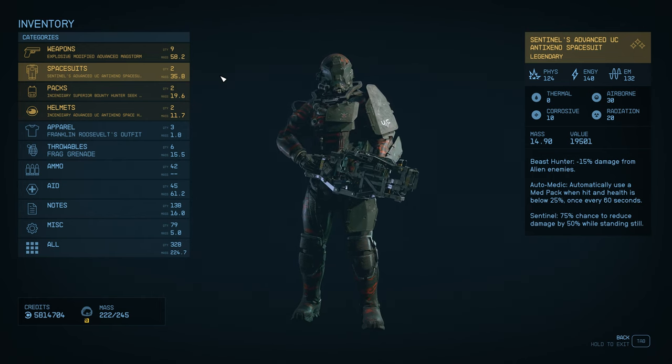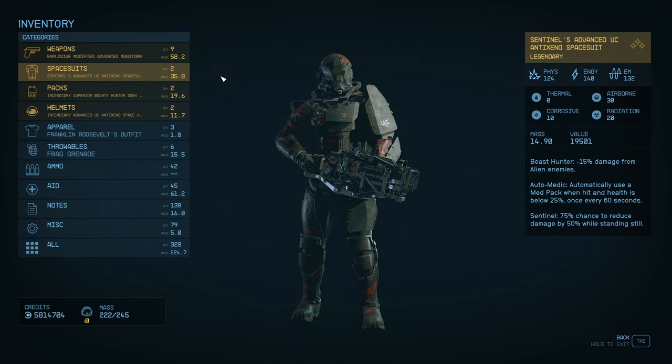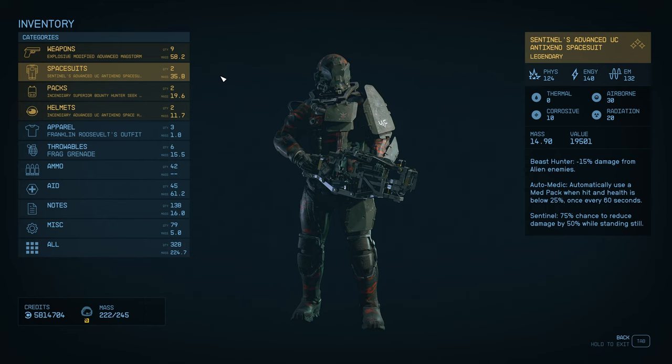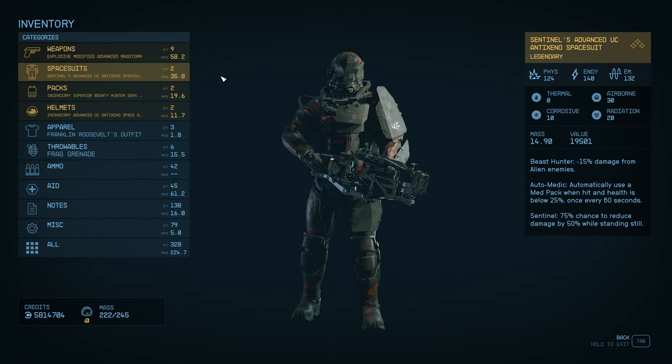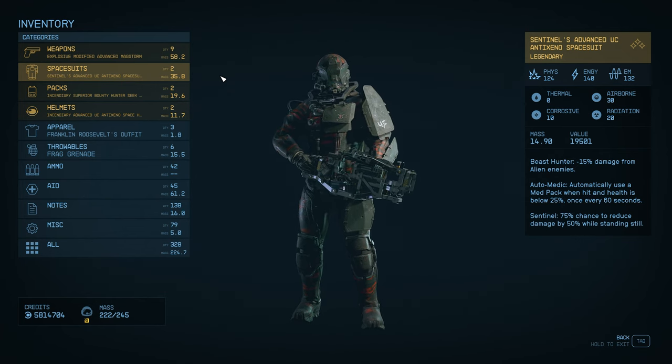This is the suit. It is a beast hunter suit. It is in a UC mission where you are coming up against Terramorphs, so the beast hunter perk is there for that reason. The 15% damage against alien enemies — I don't find you come across enough alien enemies in the game. It has pretty good armor for a level 90+ character, so bear that in mind. The physical damage is 124, energy 140, and EM 132. Some pretty good stats there. Thermal is pretty low though — it's zero.